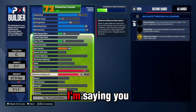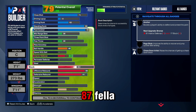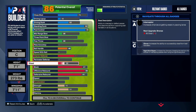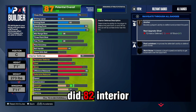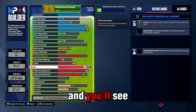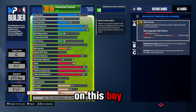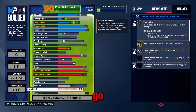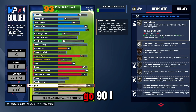We got an 85 Defensive Block, 87 — that's a good middle threshold. We're going 60 Steal just so we can have a steal. We also did 82 Interior D so nobody can really finish on us. We're gonna max out the stamina all the way to 95 — I guess that's the highest it's gonna go. We're gonna make sure we get a 75 Vert so we can get all the contacts. Strength wise we're gonna go 90.